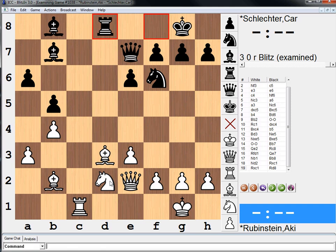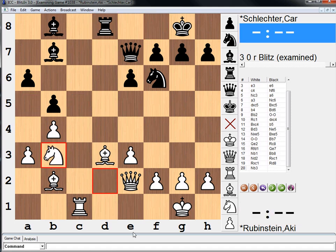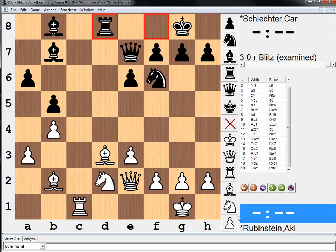Choice two. While knight f1 looks like it may make some sense, it's a bit passive. If you look at this position, you immediately realize the squares on a5 and c5 are very weak. And therefore, I would play the move knight to b3, with the idea of simply jumping in to c5 and a5. That's choice number two.